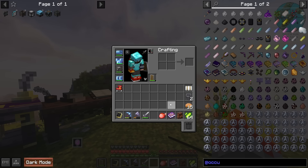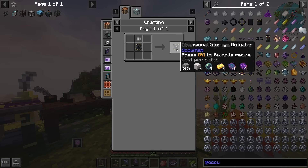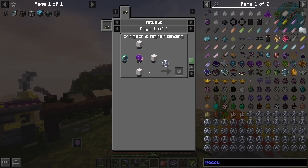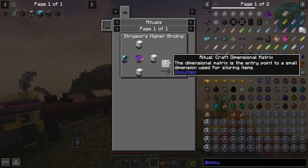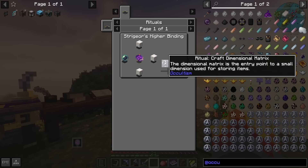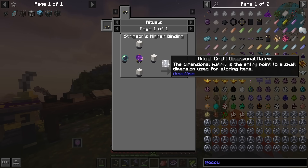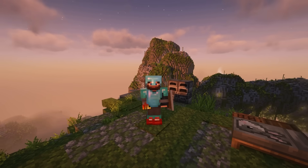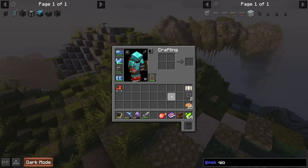Another powerful early game solution is the dimensional storage from Occultism. You need to make the dimensional crystal matrix, which requires a bound book and the Sojourner's Higher Binding ritual set up. It can be a little hard to set up, and I believe it still requires at least a trip to the Nether. It does take time to craft the components, but it has a tablet that works cross-dimensionally as well.